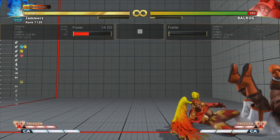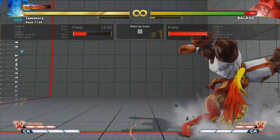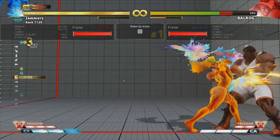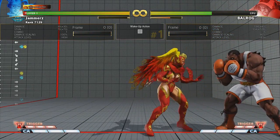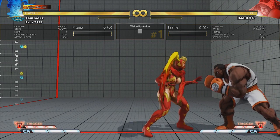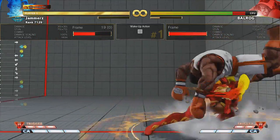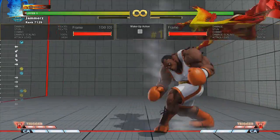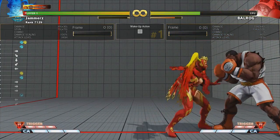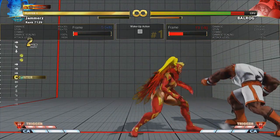Let's set the computer to do a wake-up attack. Balrog's three-frame button is his fastest option — three frames is the fastest button in Street Fighter games, anything else is slower. When Balrog does his wake-up, a dash-up light attack will hit him counter hit, because his startup frames are losing to active frames. That's a very precise way of explaining what a counter hit is in fighting games. The dash-up medium attack also works, and all of this beats out Balrog's three-frame button.